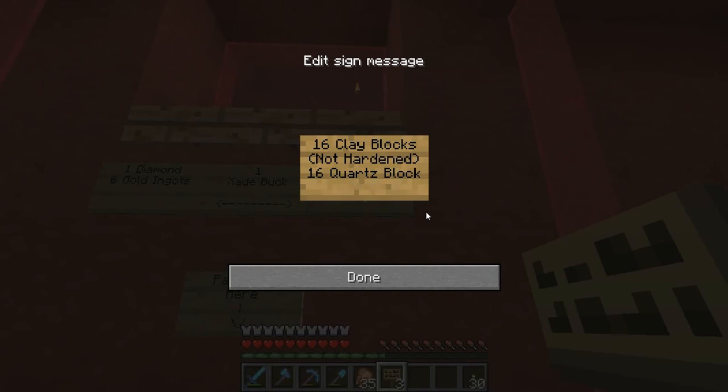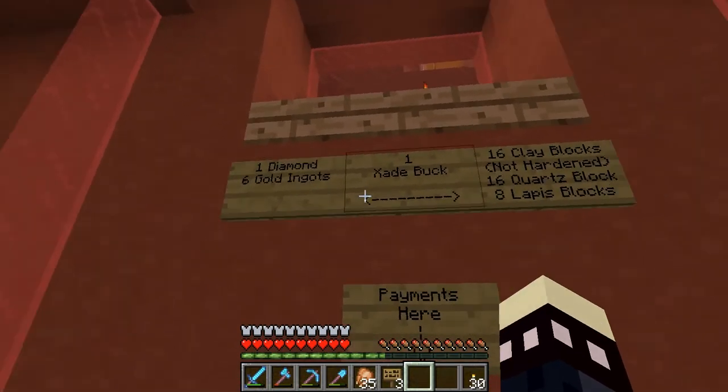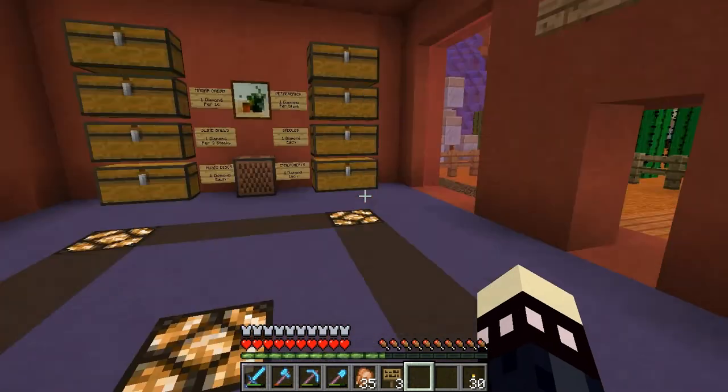We can also do quartz — let's say sixteen quartz blocks. Or lapis: lapis is almost hard to find in a way but kind of not, and it's going to become more valuable in 1.8, so I probably shouldn't go too high — let's say eight lapis blocks, since clay and quartz are four per block so eight lapis blocks works out. So people can come in and pay in diamonds, gold, clay, quartz, or lapis. Now I've got to go through and change all the signs to reflect that.